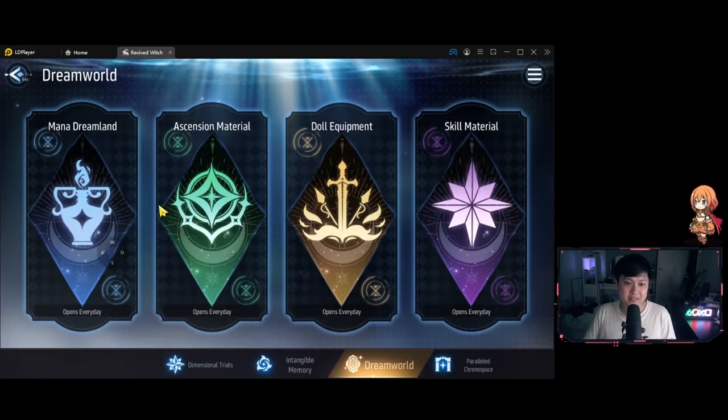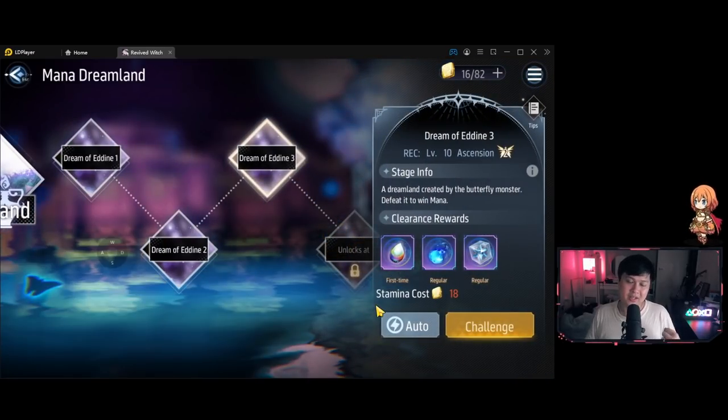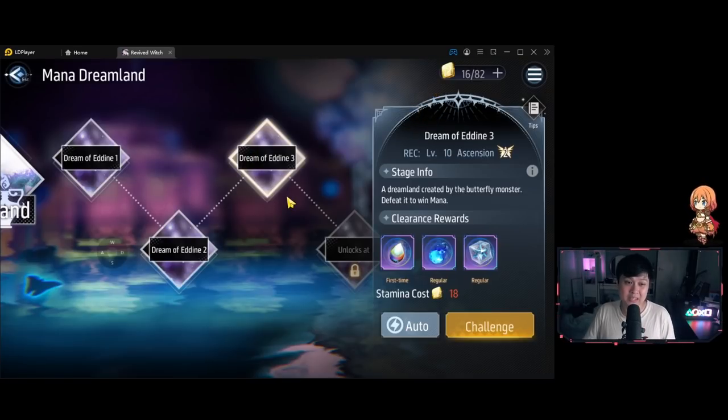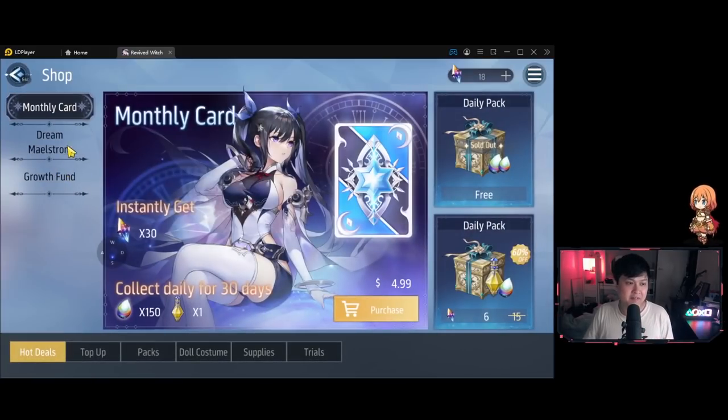Tip number four: within the dream world stages, once you've cleared a stage you can auto it - and you can't fail the auto. As you can see, I have the auto option because I cleared it once. If I had stamina and clicked auto, I'd be assured of success every single run. This means you just need to push past each stage once.